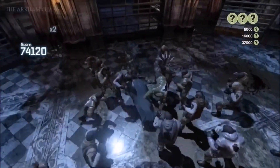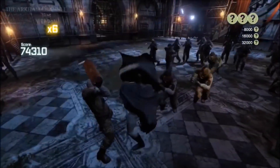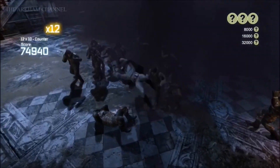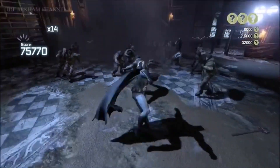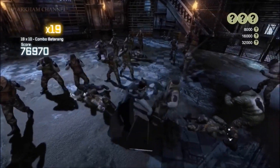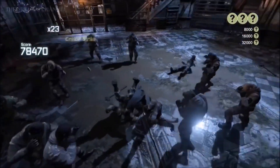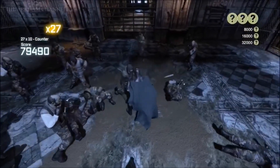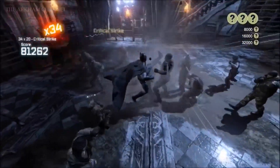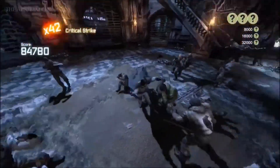A small point now about environmental objects — using the environment to help you in combat. In Arkham, it was expanded most in Arkham Knight, where you could actually pick up any baseball bat or pipe on the ground and use it as a melee weapon for a couple of hits. It made it easier to hit bigger enemies and get out of chokeholds. You could also use electrical boxes, normal boxes, electrical points, and many others by pressing two buttons. That was really cool and satisfying.